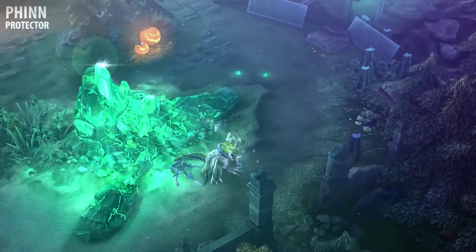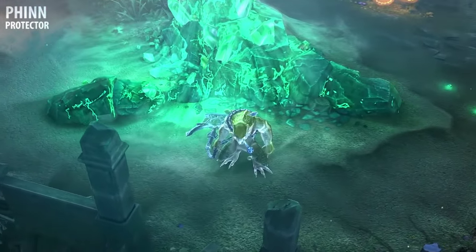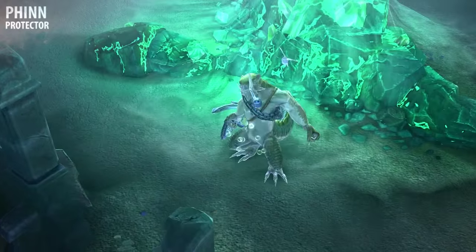Depending on your frame of reference, Finn is either an unstoppable force or an immovable object. Though his movement is slow and deliberate, he has incredible control over the battlefield.